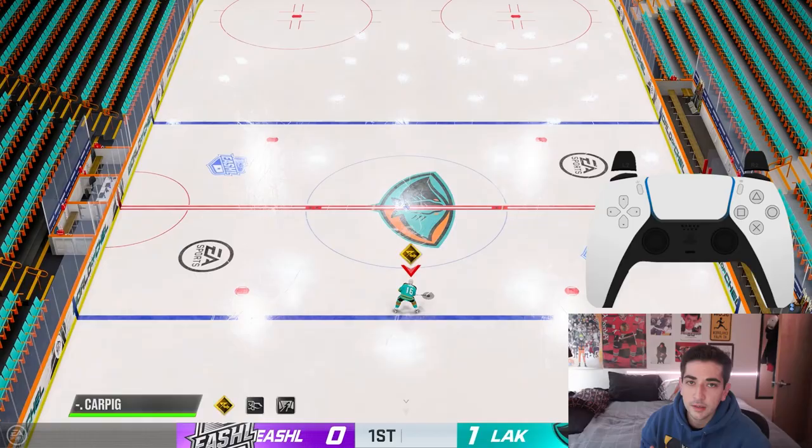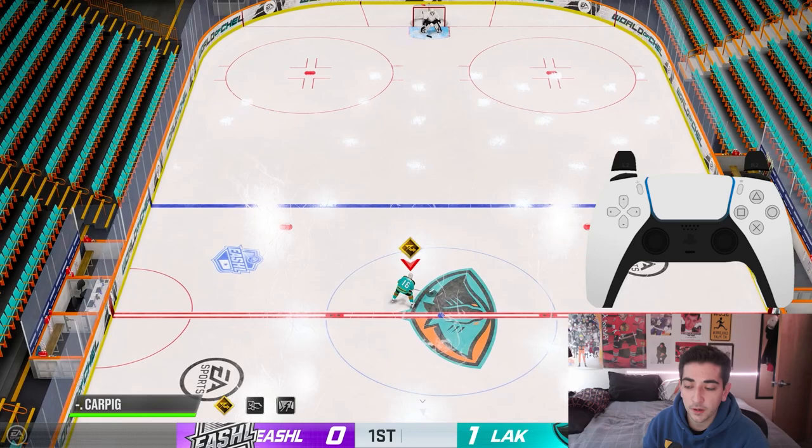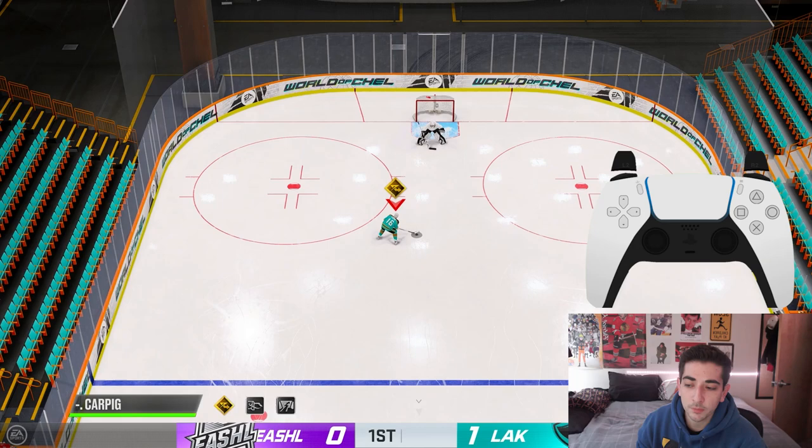The second one is the fake slapper half spin. It may not seem like much, but it really does help you evade defenders in a one-on-one situation. For righties, you want to make sure your skater is facing to the left side of the rink, and for lefties you want your skater facing to the right side of the rink. In order to get your skater facing that way it involves holding L2, and then once you're in this position just do a fake slapper.